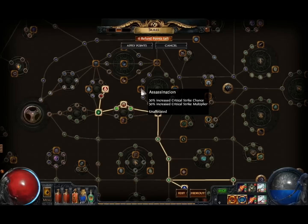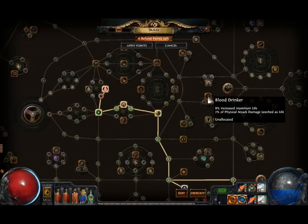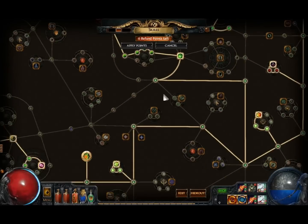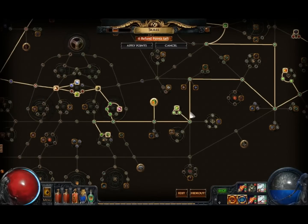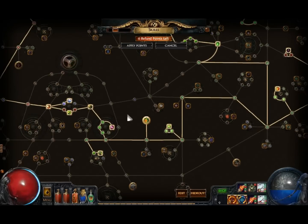I need three more levels and I recommend getting Assassination. You can even get this node to access accuracy nodes that give you critical hit chance, which are actually very good. You even have access to Blood Wrinkle, which gives nice life and survivability. Before you go up here I recommend going down here to get King of the Hill.